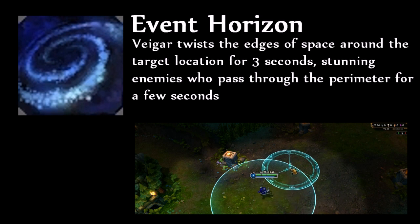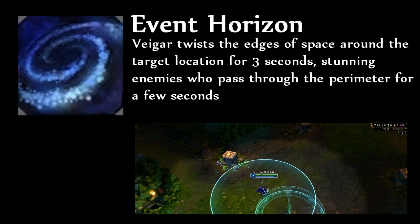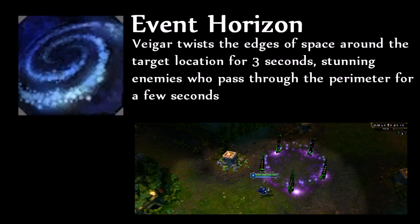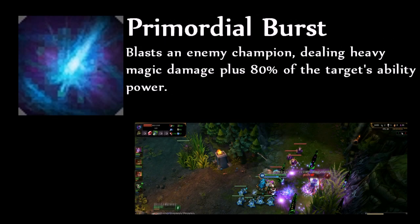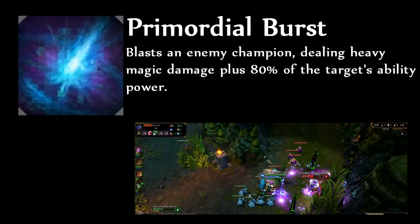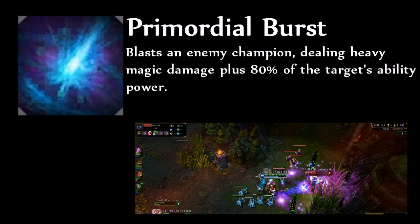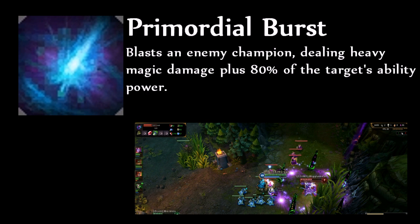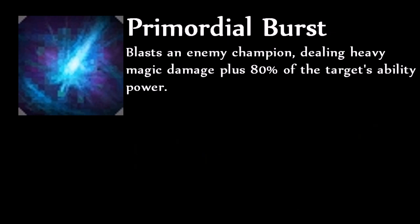Veigar's E is Event Horizon. When cast to a target location, a circular wall will be summoned for 3 seconds and any enemies that walk into this wall will be stunned. This stun allows you to easily land your Dark Matter and set up your combo. Veigar's ultimate is Primordial Burst. This ability has 500 base damage at level 3, a 1.2 ability power scaling as well as 80% of the target's ability power. This makes it one of the hardest hitting nukes in the entire game and gives Veigar huge kill potential at level 6 onwards, especially against AP casters.